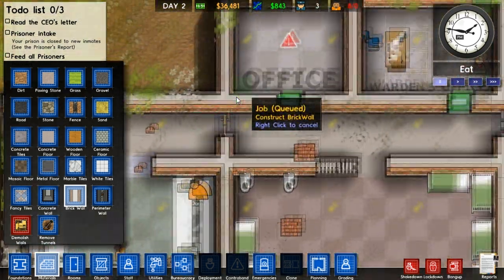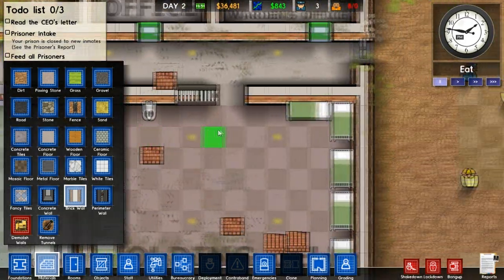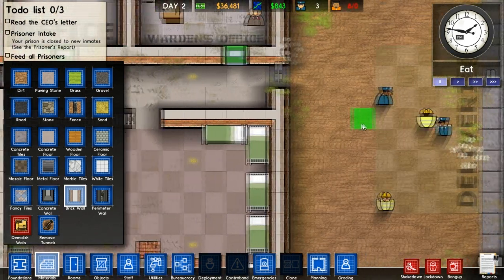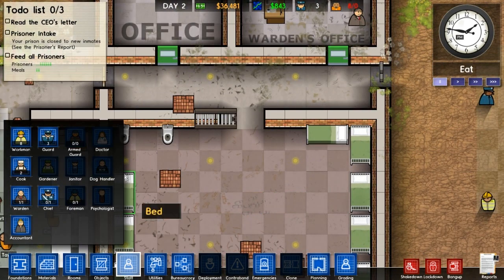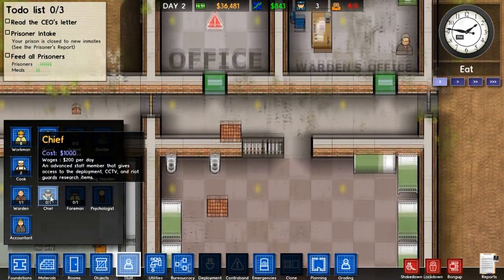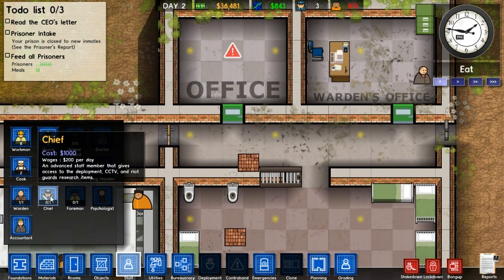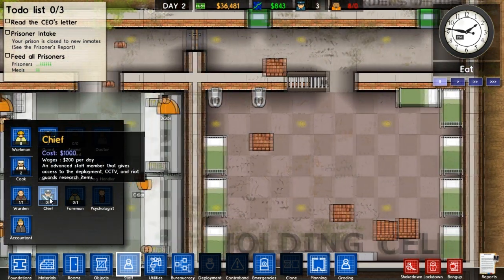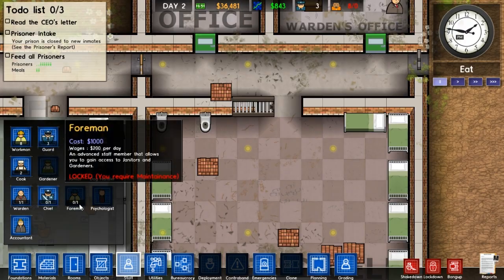I think what I should do is make sure these guards aren't just milling around at the front. I want them to have patrols on certain areas. I need to get myself an officer - a chief. Advanced stuff gives you access to deployment, CCTV, and riot guards. So that basically means we can deploy our guards wherever we want and have CCTV so we can make sure these sons of bitches aren't doing what they shouldn't be doing.